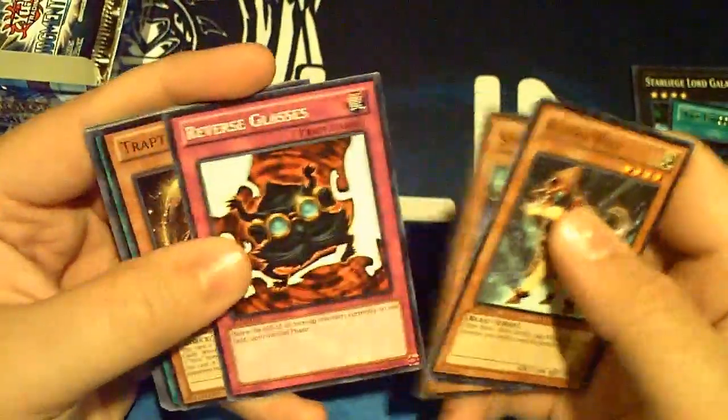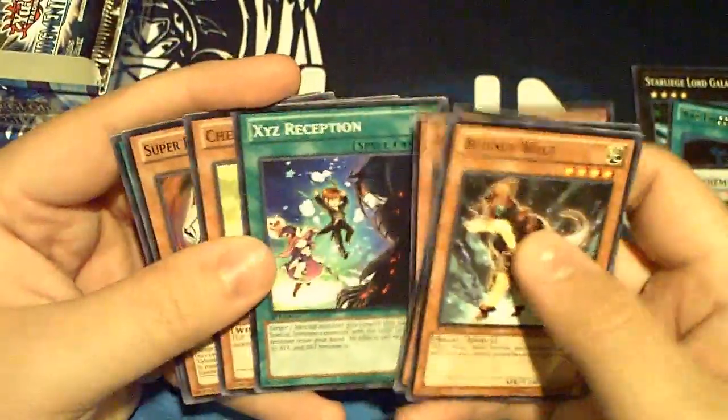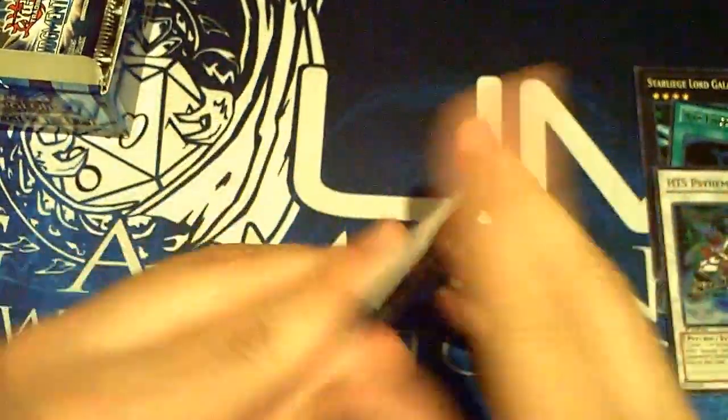Boudini, Tsukasso, Star Seraph, Glasses. Oh yes, another Myri Melio! That Bottomless Trap - you're too strong.